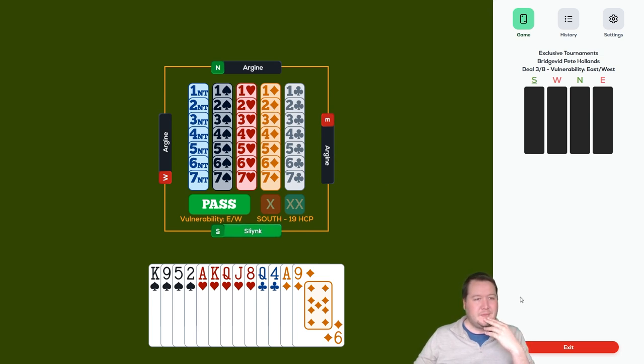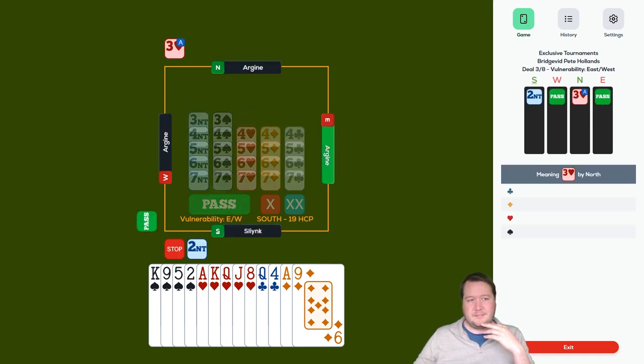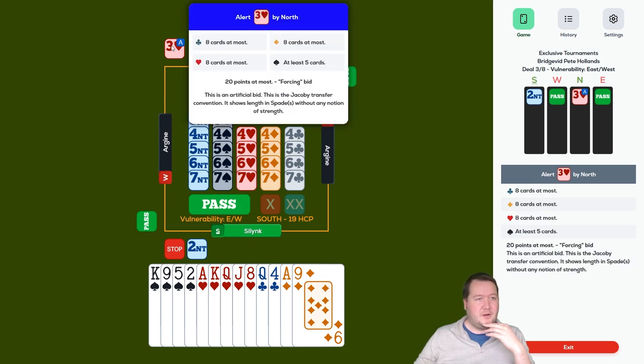Much more interesting than the first hand. 19 balanced, four-five-two-two — I have an overwhelming urge to open two no trumps, and I'll do it. Transfer — okay.